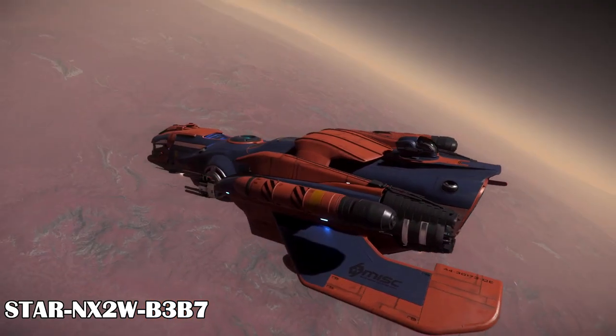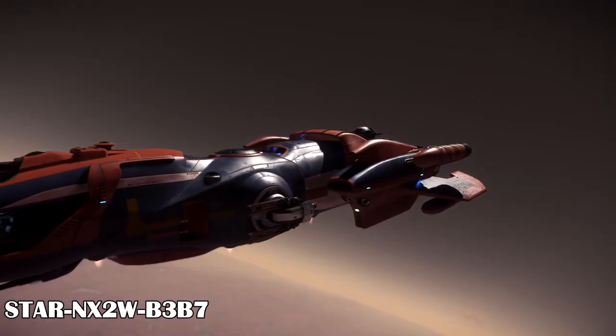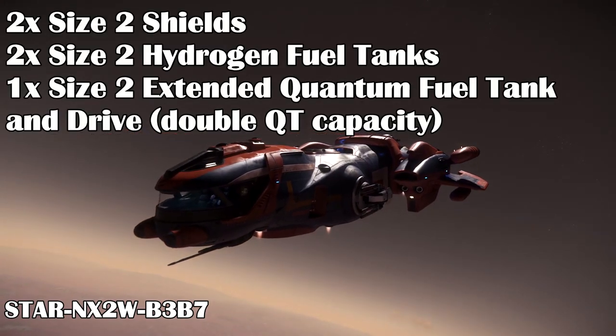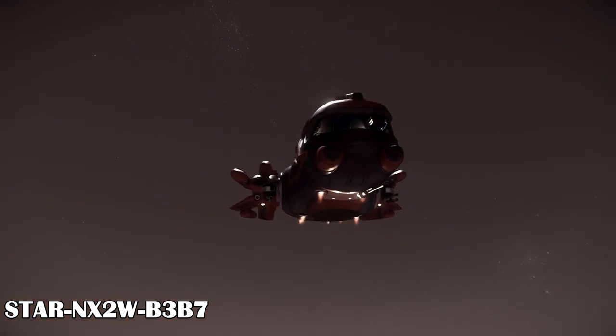The DUR has a special long-range scanner and extra fuel tanks. There are actually two computers versus one that you find on most Freelancers. The Freelancer DUR has two size 2 shield generators, two size 2 hydrogen fuel tanks, and one size 2 quantum fuel tank and drive.